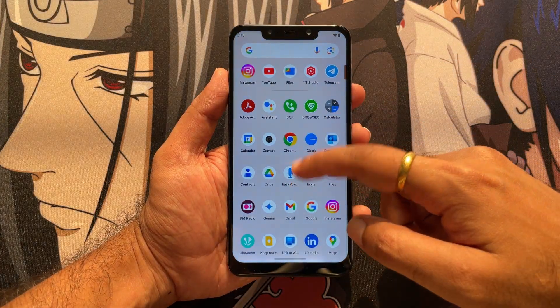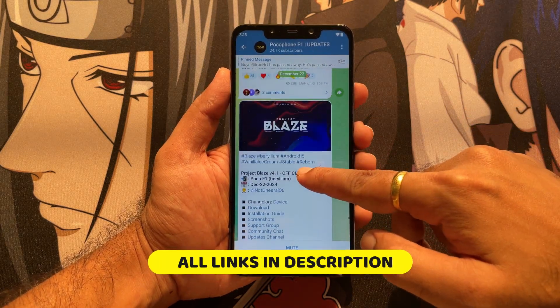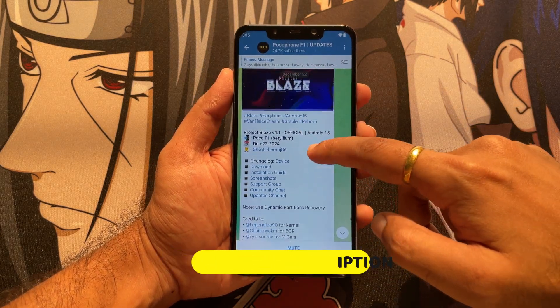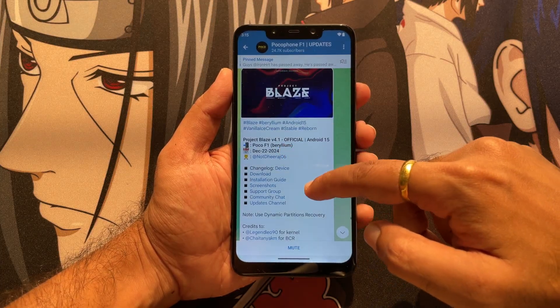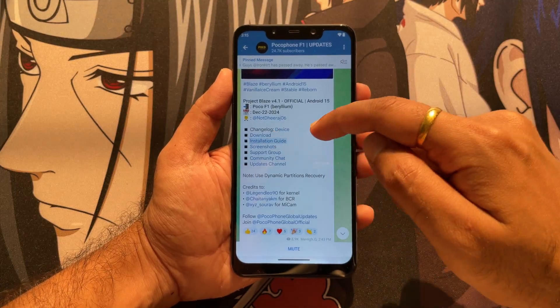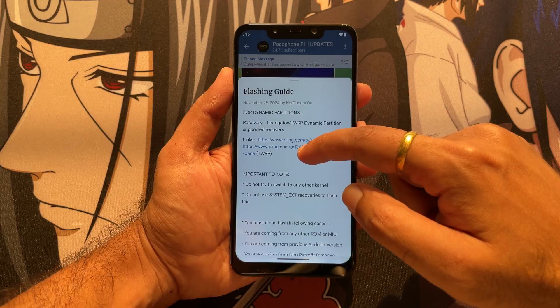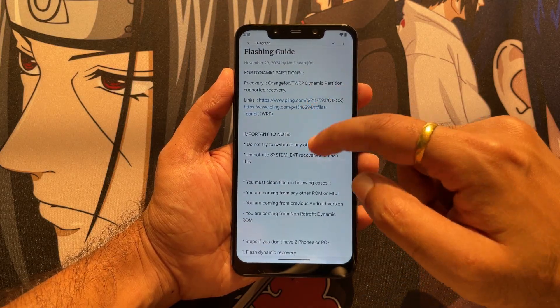First, this is the Telegram channel heading towards Project Blaze ROM. You very well know this channel where you will get notifications of Project Blaze ROM. This is a fresh build of Android 15 and everything is right here. You will also get a flashing guide where it mentions what all things need to be flashed, and yes, you have to use the Orange Fox recovery.